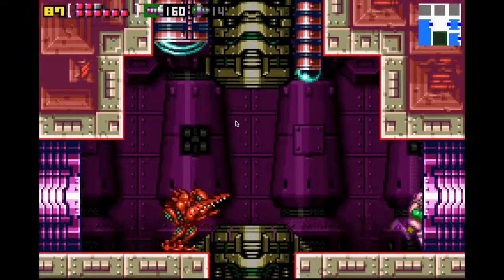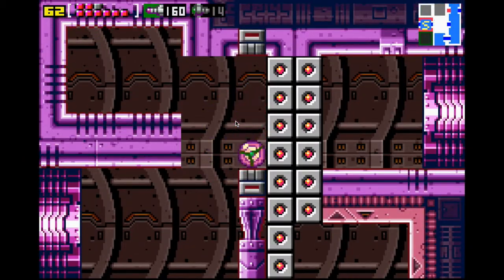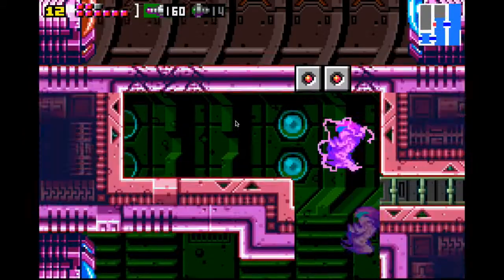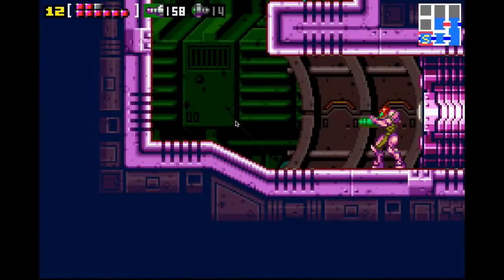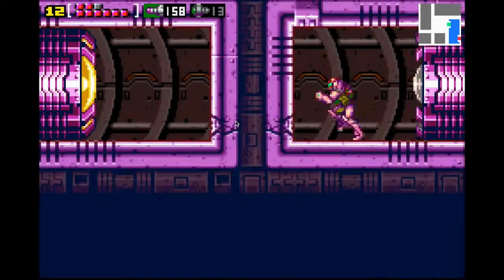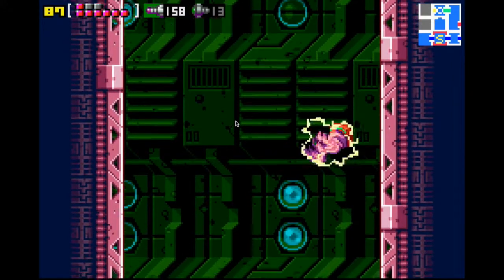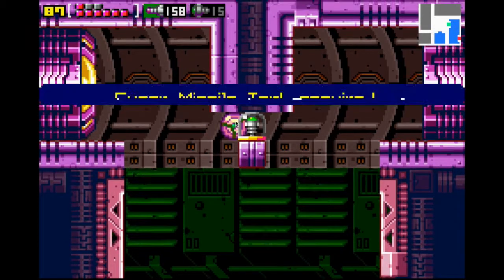I think we need to go through that missile door. Well, there it goes. I guess these controls again — we have a trap right here. Now I believe this is the introduction of those yellow doors, I think. We may have ran into them before; I need to go back and check.